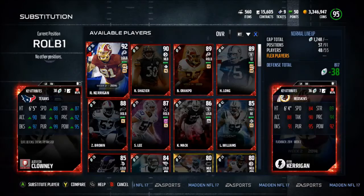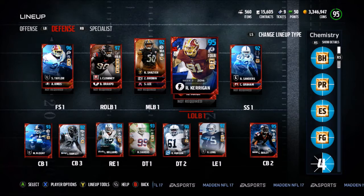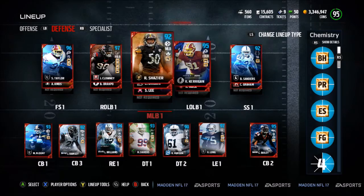At middle linebacker we have Shazier — I'm just waiting for a better middle linebacker who is faster, but Shazier is an absolute user's beast, which is just what I use my middle linebacker for. We also have 95 overall Ryan Kerrigan at the middle linebacker position. At strong safety we have Bob Sanders — I'm going to wait until team leader Lenny Collins comes out to replace him, hopefully with bigger chemistry.